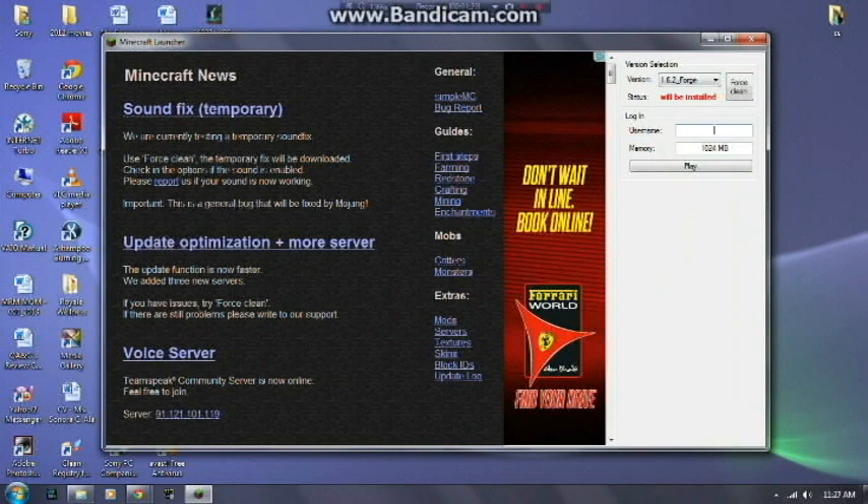When you're writing a username, just write anything you want — it won't ask for any password. If you want to clean the Forge, if you don't want Forge in your Minecraft, just click Forge Clean. Then just click the play button.